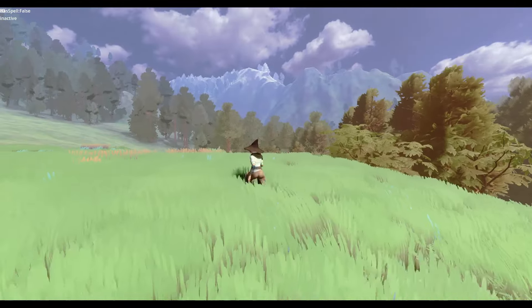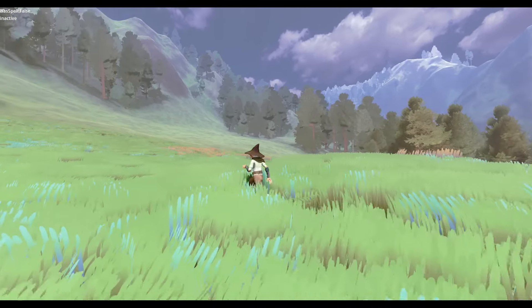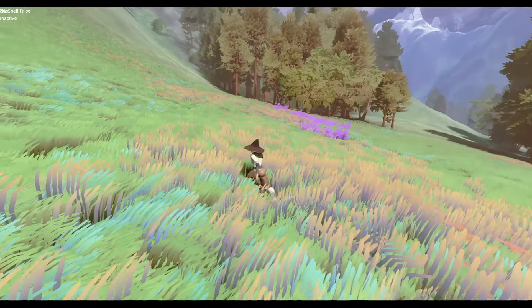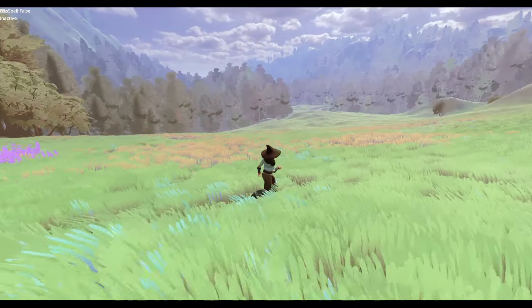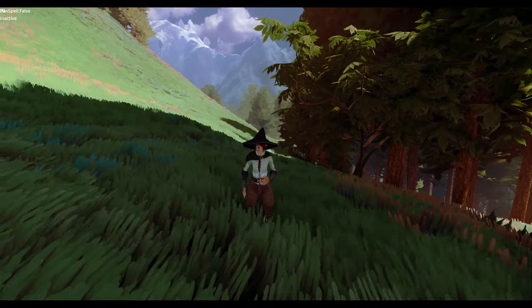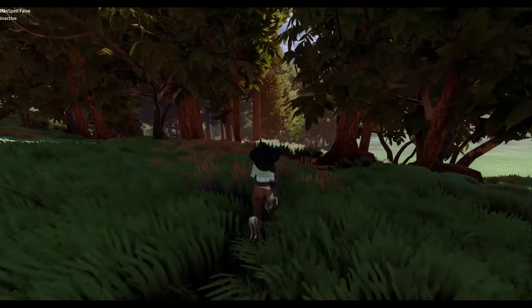Right now I'm mostly focusing on visuals, trying to make it nice and enjoyable — a pretty experience overall. I need to add rocks, mountain cliffs, and stuff like that, which is what I'm focusing on next after the player character. I've been working on animations the last couple of days. That'll be it for this week — I'll leave you with a couple clips of running around and enjoying the environment. Thank you all for watching, see you next week for the next tutorial.